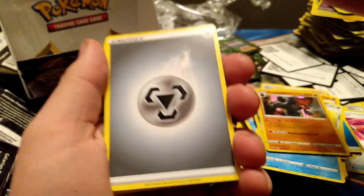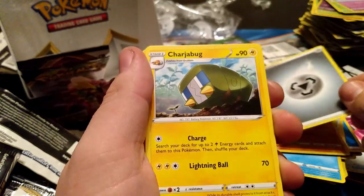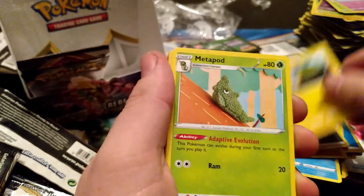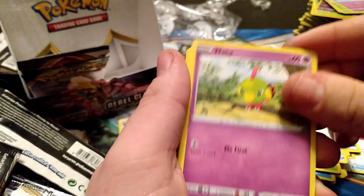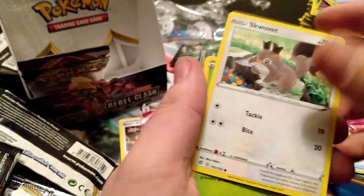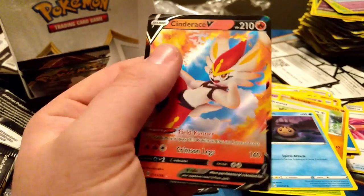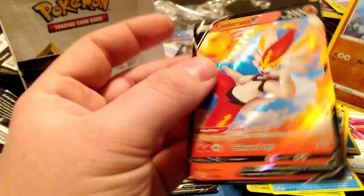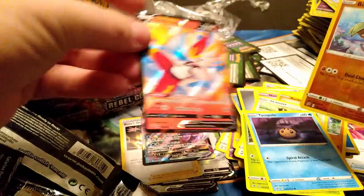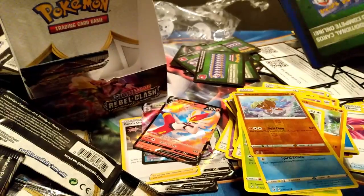Keep Metal Energy — we'll get it right one day. Fighting Metal, Charjabug, Metapod, Burning Scarf — that's actually pretty good. Barboach, Sableye, Applin, Temple, reverse Pickle, and Centiskorch V — nice! It's not worth a ton but Centiskorch VMAX is a pretty good card and you need the V, so pretty good.